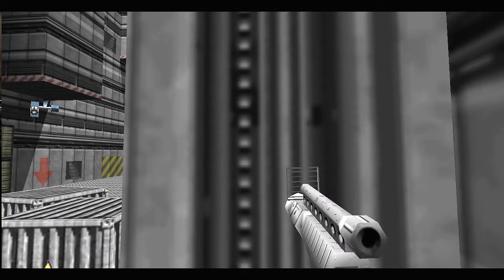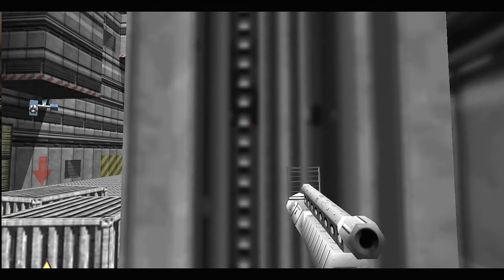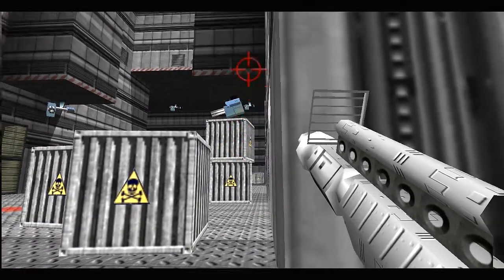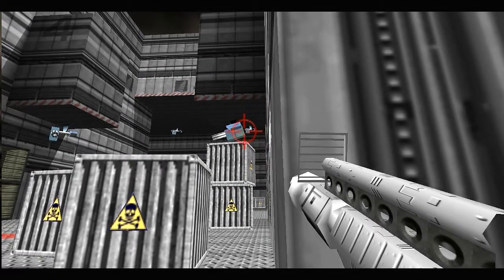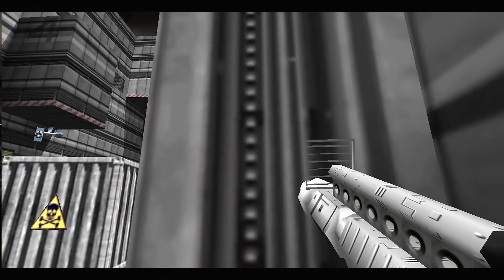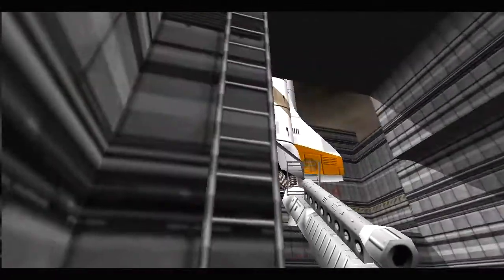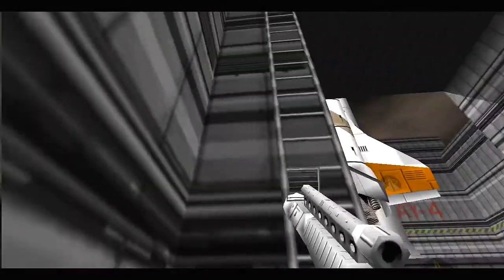Alright, now it's time to destroy the fourth turret gun. Leaning on this wall here, I will crouch, lean to the left and destroy the last turret gun. Alright. And now you see this ladder here behind you — climb it.